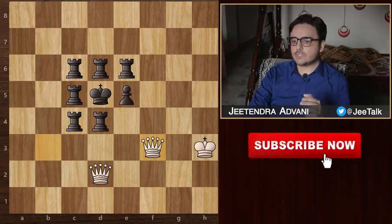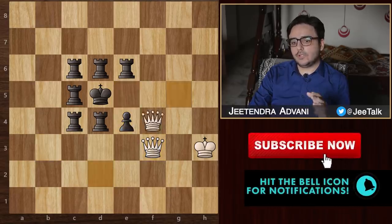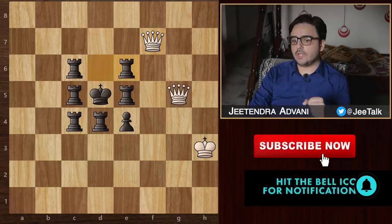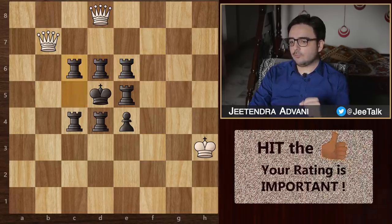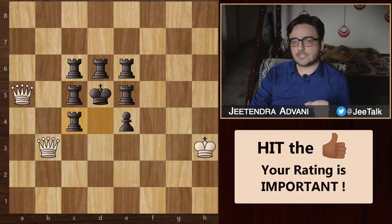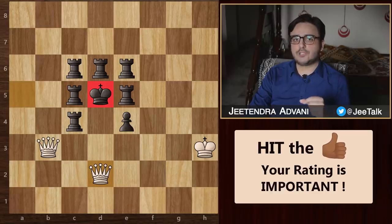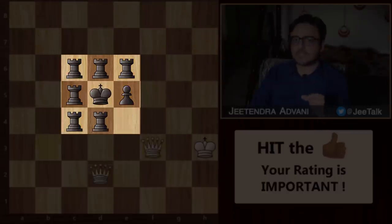Again, we have reached this position where black is forced to block with his pawn. We repeat the same process all over again — let's go a little fast. And finally, we complete the full circle one last time, leaving black with no way to block. This finally results in a beautiful checkmate. What an artistic chess problem this was.